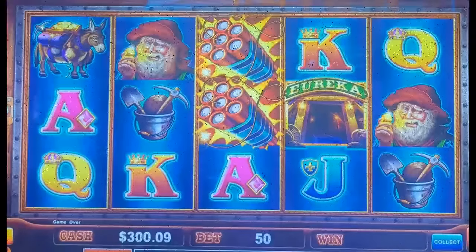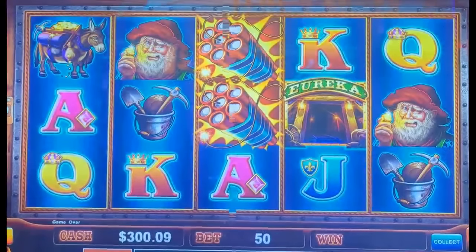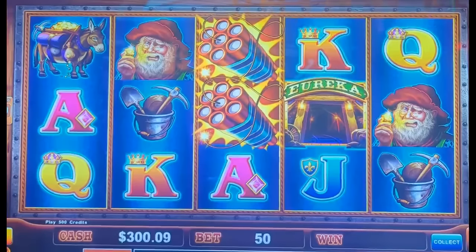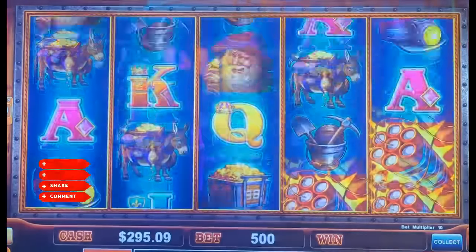All right, guys. Casino Cousins Slots here. We got another great video. We're gonna be doing max bet on penny denominations. This is Brian's Lucky Move game, Eureka Real Blast. This is the one where I had won my first jackpot and two other jackpots on two machines. Let's make another jackpot — I would love it.